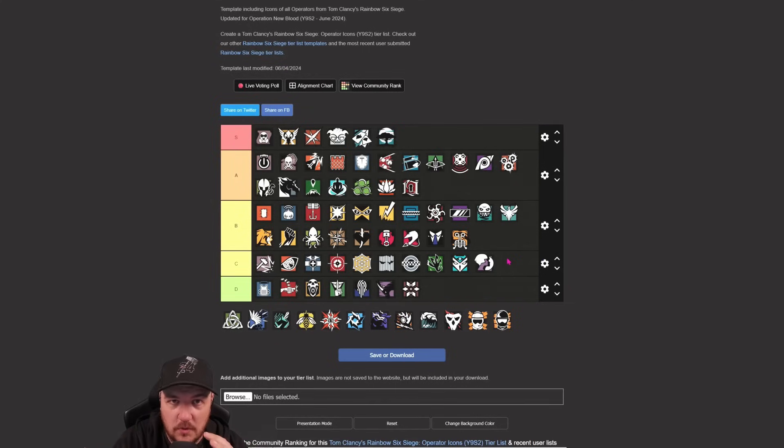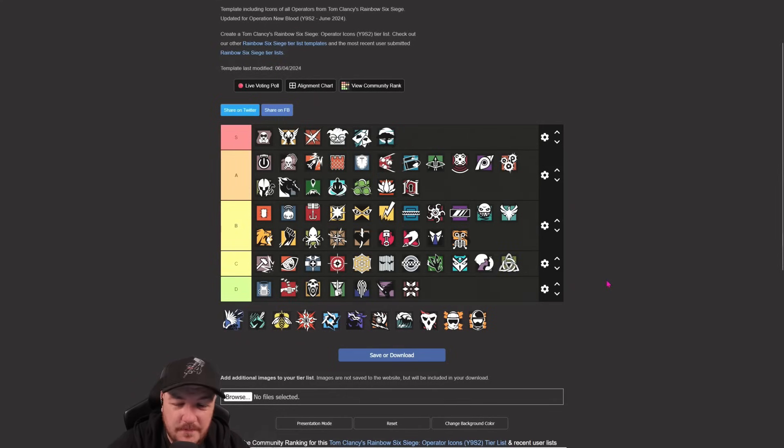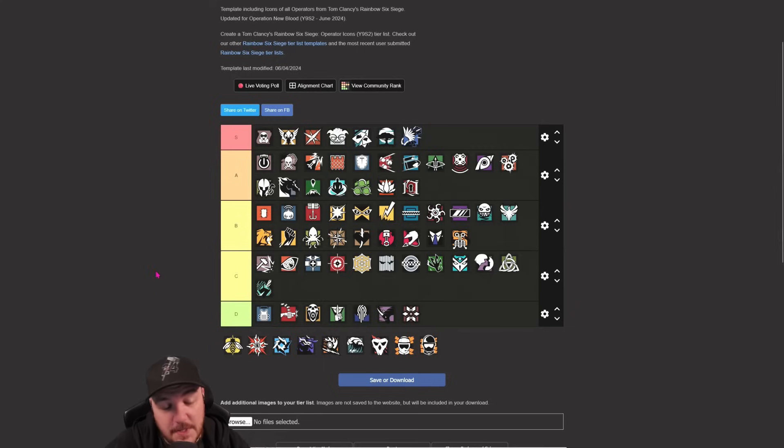Thorn - probably sits comfortably in C. Gets the odd kill with the Razorbloom but the gun's pretty solid with low fire rate. Sits in C. Azami goes up to S - even now with the double nerf on her keeper barriers. Still an S tier operator. The lines of sight she can create are really solid. Sens probably sits in C. Sens has the ability to be a good op but you've got to use the projectors correctly - roll them through drone holes, cut off lines of sight.